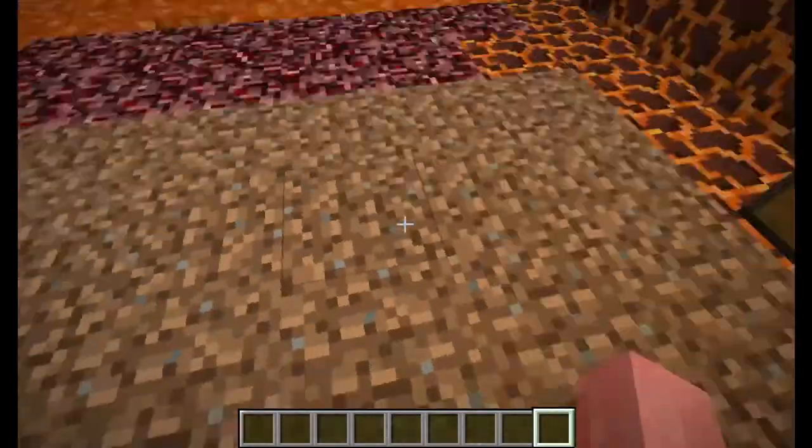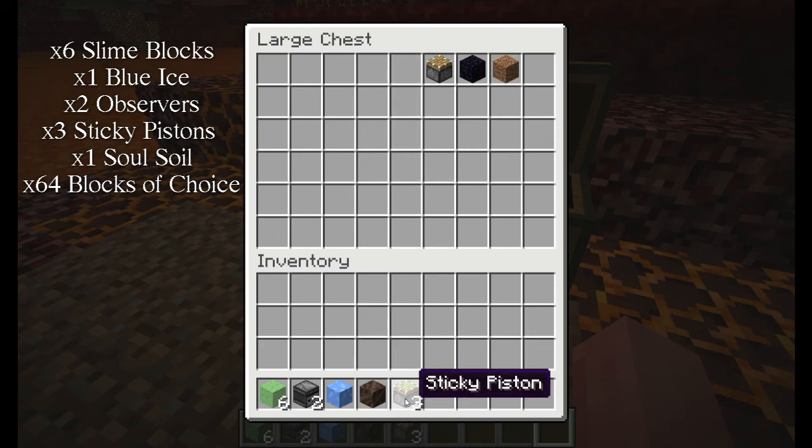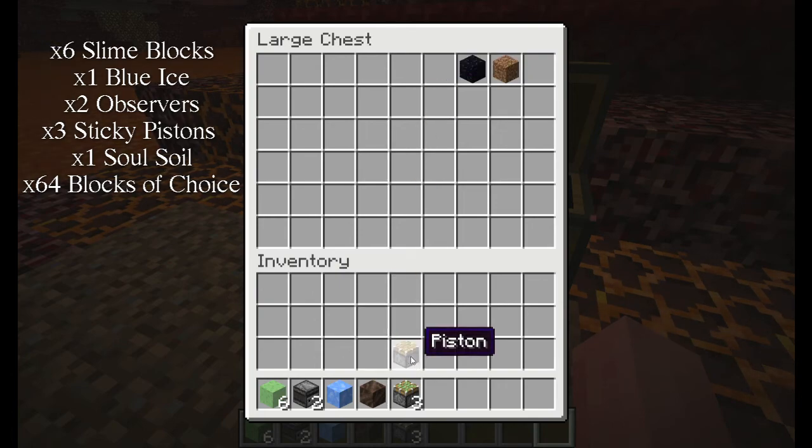I'm gonna be showing you how to make a basalt generator. What you need for it is six slime blocks — the list will be on the screen right now as I'm saying it — one piece of blue ice, two observers, one piece of soul soil, and then either three sticky pistons or two sticky pistons and one normal piston, depending on what works. We'll get into that later.